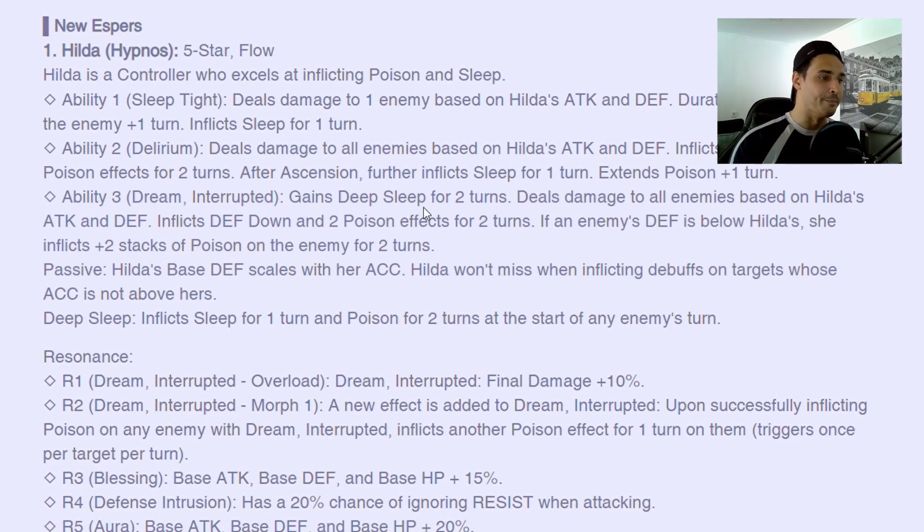Rent the Delirium deals damage to all enemies based on attack and defense, inflicts speed down and poison effect for two turns. This is very similar to Ife's third skill, but they changed Ife's third skill because Ife used to give speed down as well, then they swapped it to attack rake or something along that line.